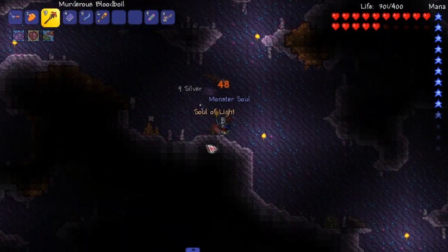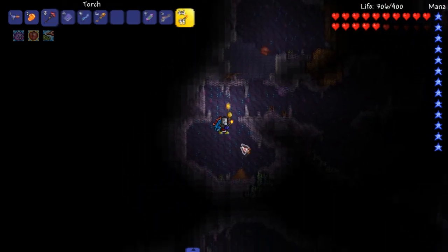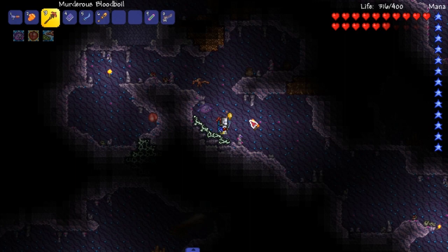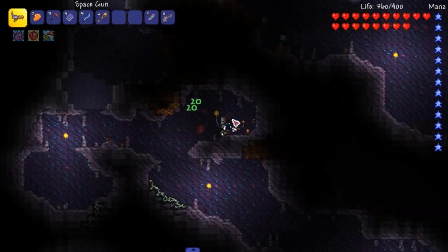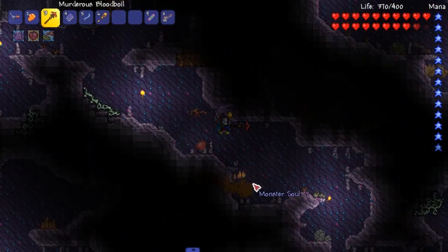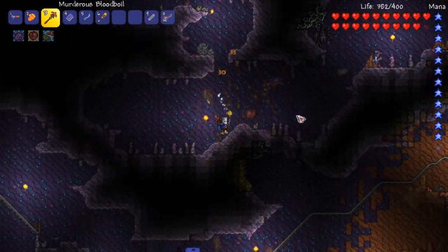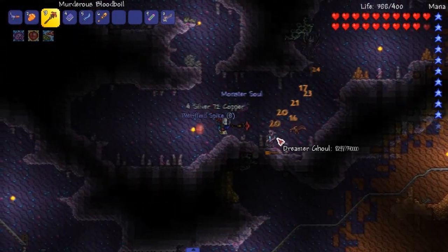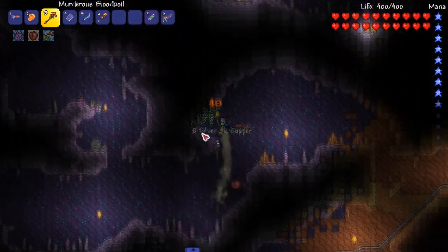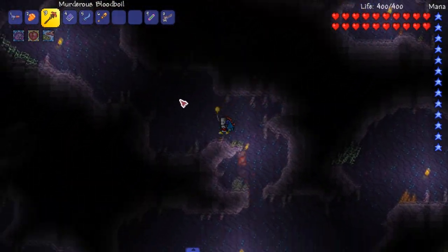This is one of my favorite biomes - the hollow desert. It looks so cool. We need souls - souls of light, souls of night, five of each - so we can fight this new mimic, that's what I really want to do. We don't have any geysers - this is a new feature from 1.3, we don't have any of those because we didn't generate this world in 1.3. Dreamer ghoul, that's what they're called - very cool.